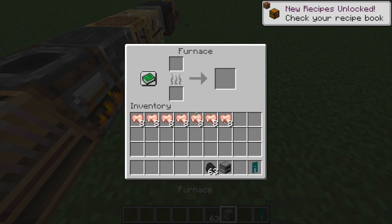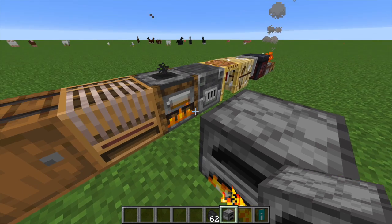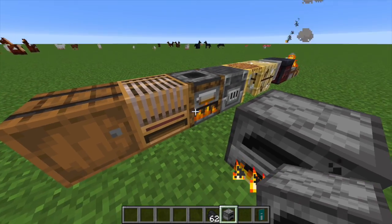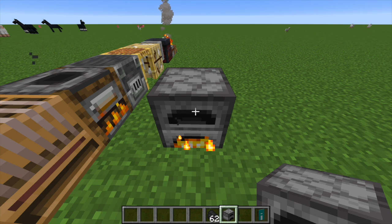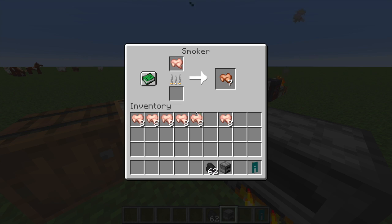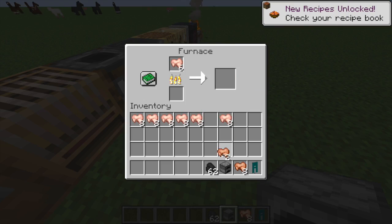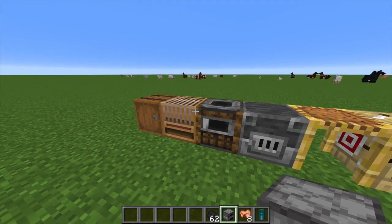Now let's take a furnace, put in the same eight rabbit and one piece of coal. Look how much slower that is - it's going twice as slow as the smoker. So for when you're starting out and you need to cook food fast, this is one of the ways to go. Look how slow this is going versus how fast the smoker is going. I'm nearly done with six on the smoker, while this one is still at two. The smoker is already done with the whole load and this one is still at two. The smoker is a pretty good addition, especially for early game - it makes everything much easier.